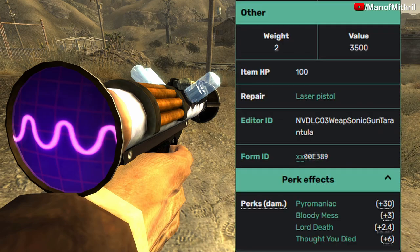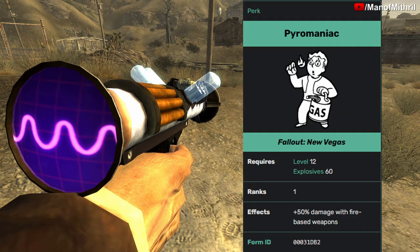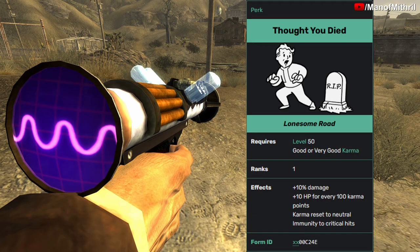Its reload time is 2 seconds, it weighs 2 pounds, its value is 3500, and its HP is 100. The perks that affect this weapon are: Laser Commander — you get this at level 22 with 90 in energy weapons, giving plus 15% damage and 10% chance to critically hit with any laser weapon; Pyromaniac at level 12 with 60 in explosives gives plus 50% damage with fire-based weapons; Bloody Mess gives plus 5% damage with all weapons; Lord Death at rank 3 gives an extra 4% damage to all enemies; and Thought You Died from the Lonesome Road DLC gives plus 10% damage, plus 10 HP for every 100 karma points, your karma resets to neutral, and you are immune to critical hits.